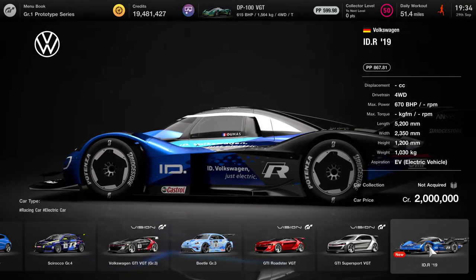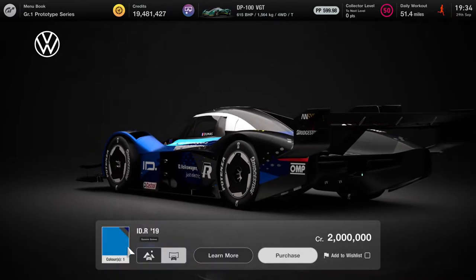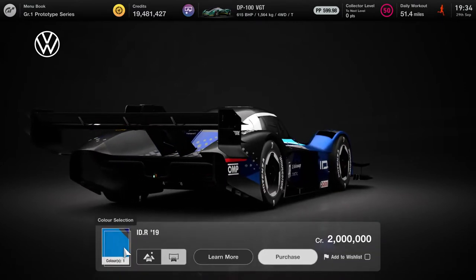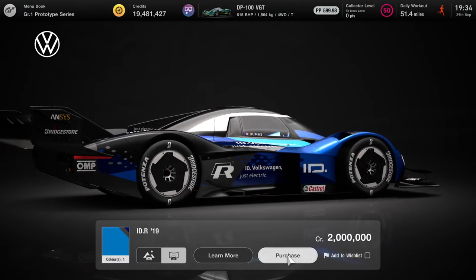Now we're going to do the video on the gameplay for the IDR. This is brand new, and it's not the Pikes Peak version — it's going to be the Goodwood version because obviously it's in blue. And we're going to take it around one of the tracks.